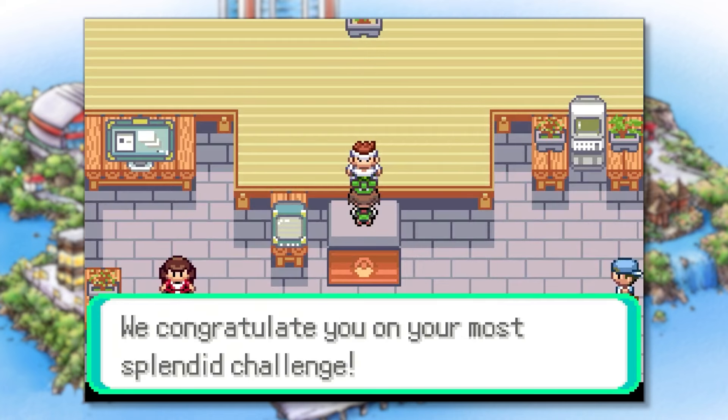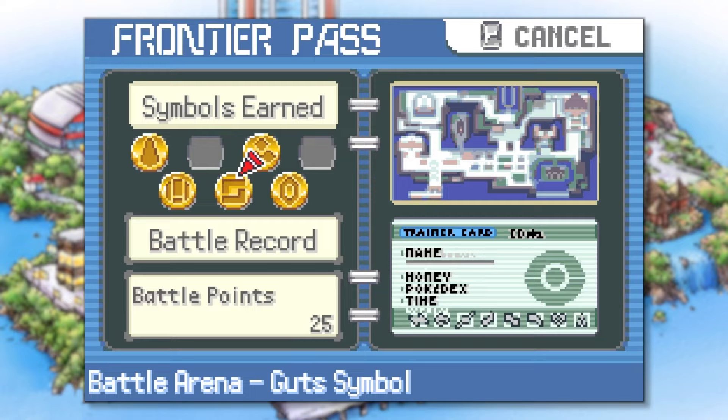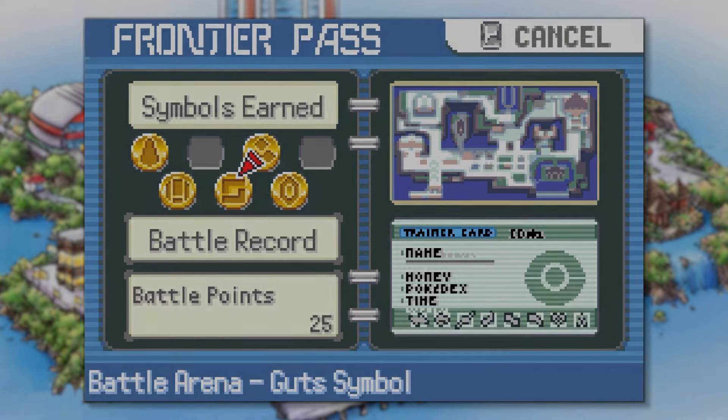That fight felt pretty easy and I'm surprised it only took one try. With that victory we've completed five of the seven battle facilities, leaving only the Battle Palace and Pyramid.